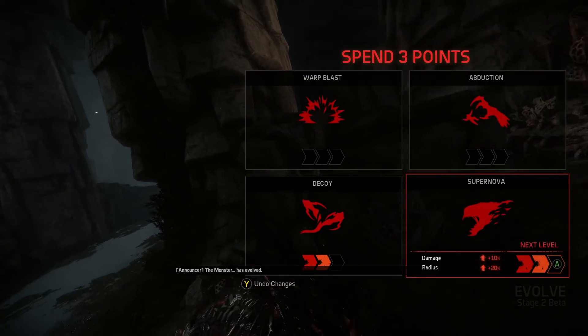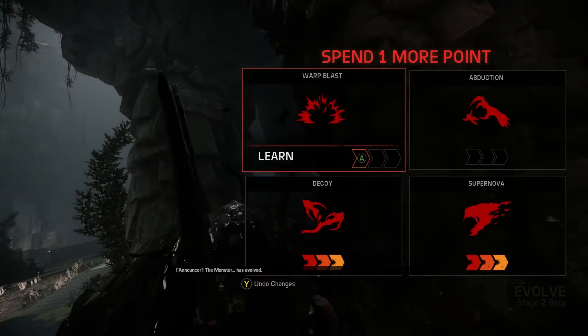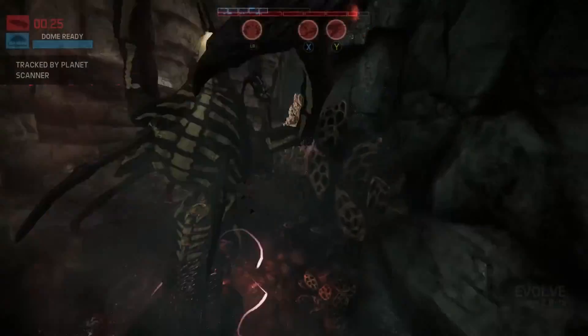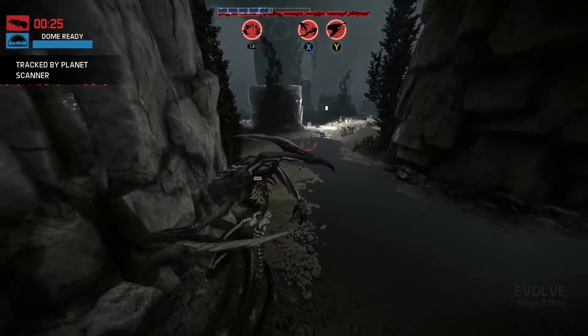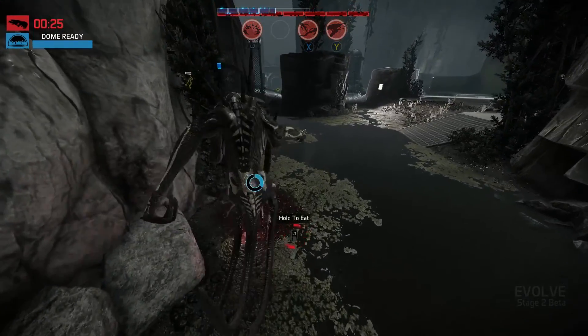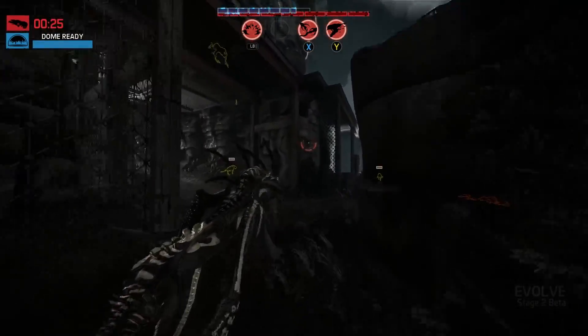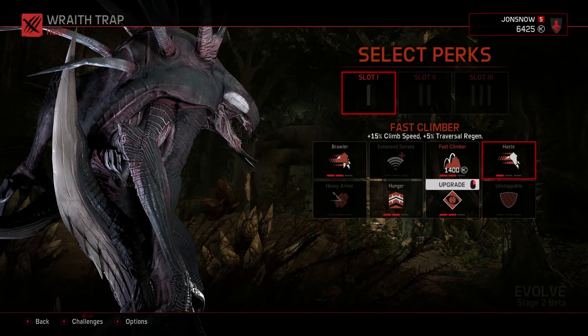The support class can now use Shield Burst to add a little bit of shield to everyone around them for a short time, making close clusterfuck fights lethal. And as if that wasn't annoying enough for the monster, the assault can now use Defense Matrix, which grants an incredibly strong damage resistance buff to themselves — so there's even more reason not to focus the assault down.